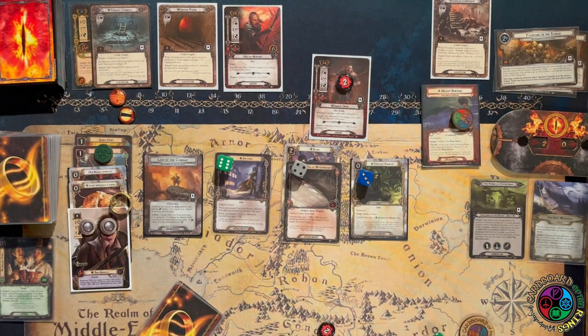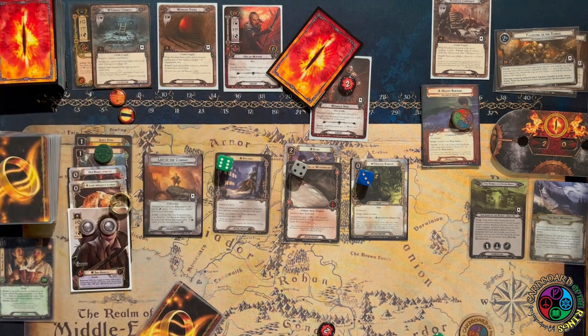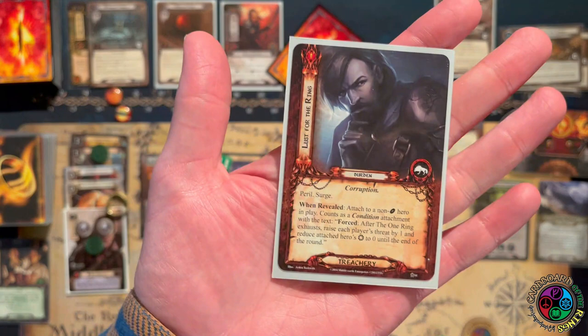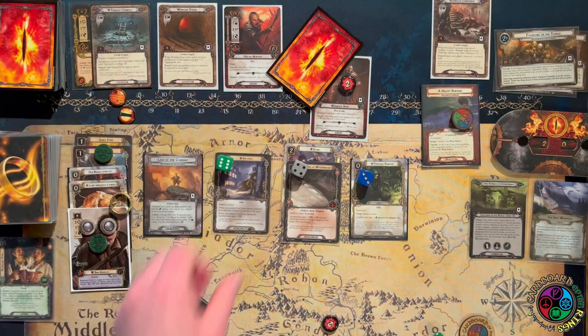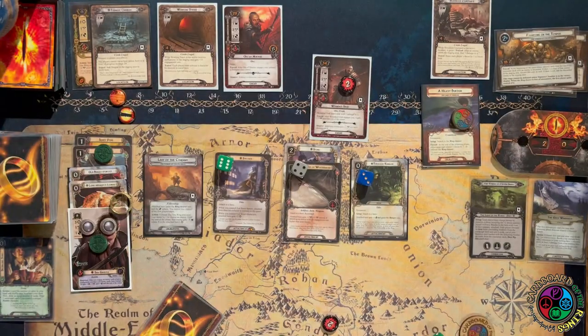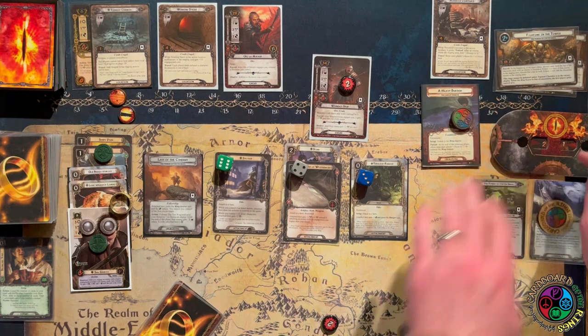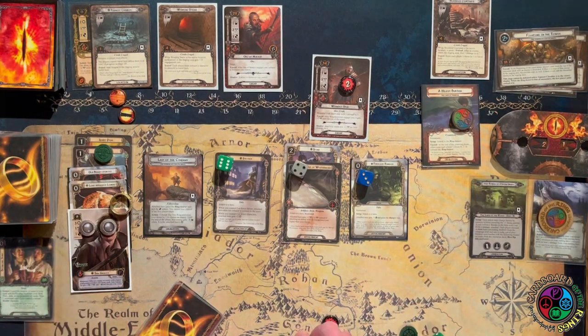Let's engage the Wounded Uruk — that's going to give Sam a boost to all of his stats. The Wounded Uruk is attacking for five. I exhaust to defend, trigger Sting, look at the top card — no threat, so no damage to the enemy. It's five against four, no shadow, so Sam takes one damage. Because I haven't triggered the Grey Wanderer yet, I can raise my threat by one, exhaust the Grey Wanderer, then ready and give myself resources. I can swing back for five and kill this Wounded Uruk.